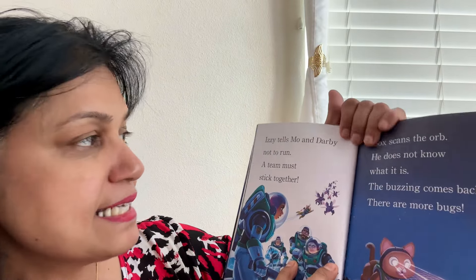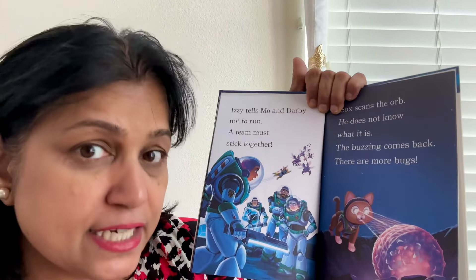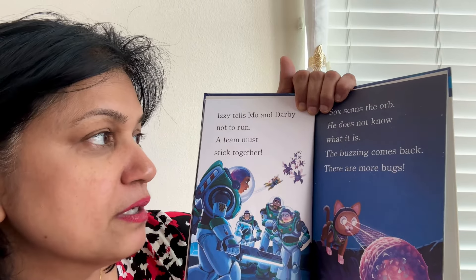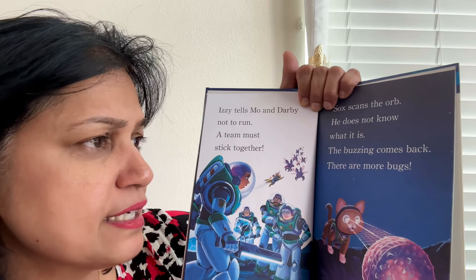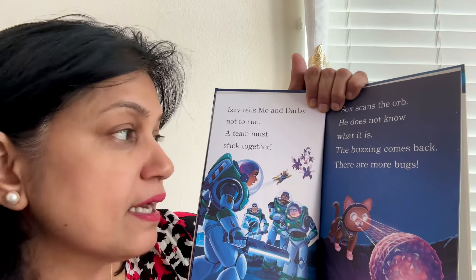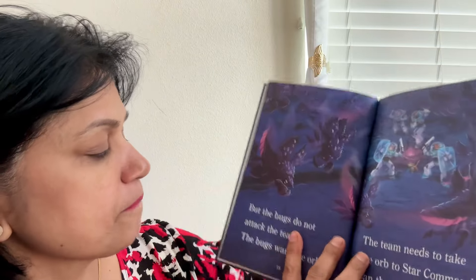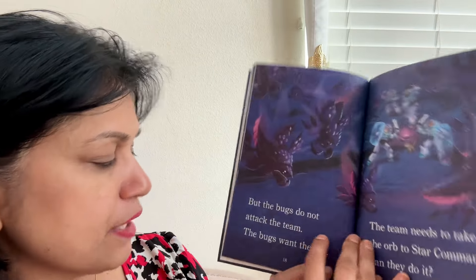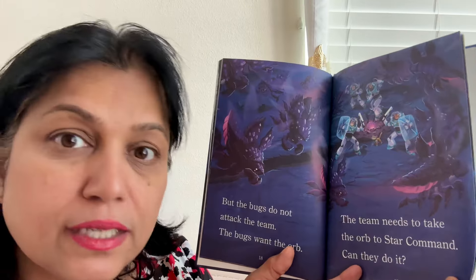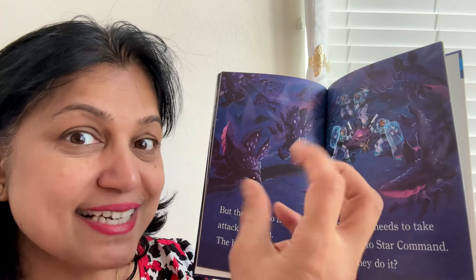Izzy tells Moe and Darby not to run. Socks scans the orb but does not know what it is. The buzzing comes back and there are more bugs. But the bugs do not attack the team — the bugs want the orb. Why do the bugs want the orb? Because it has light.